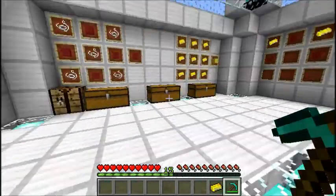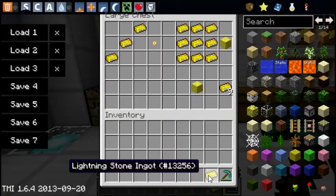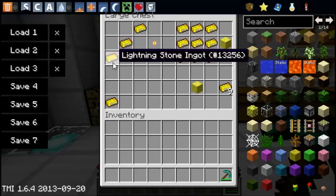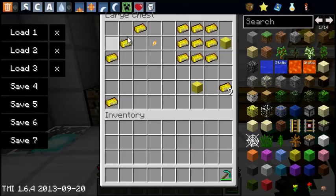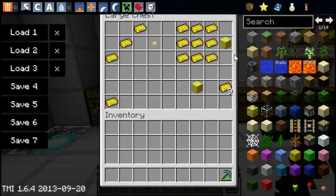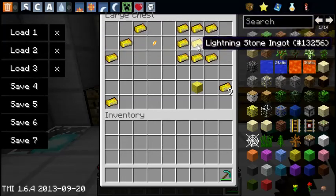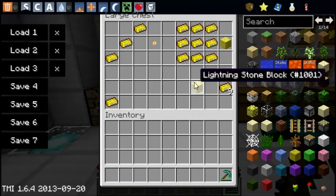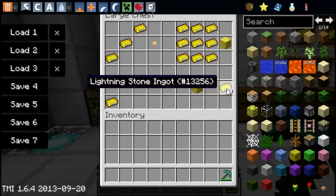Lightning Stone Ingots are used for all the crafting recipes. You can put three in a diagonal shape and it will give you The Flash's logo, which is used to craft the chest plate like most of the superheroes. And like other mineral blocks such as diamond and emerald, you can make it into a block using nine ingots, and you can put the block back in the crafting grid to get the nine ingots back.